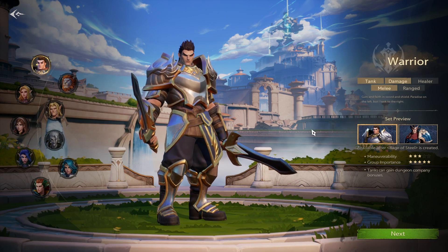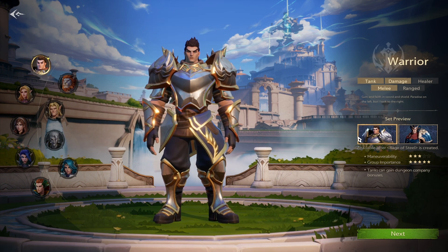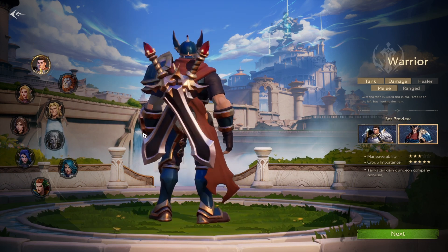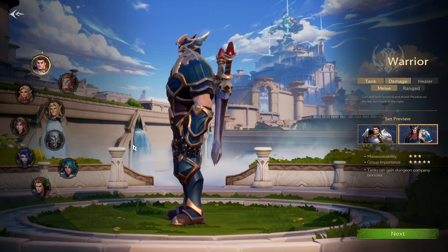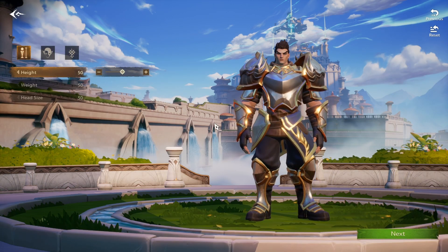Next up is your warrior. You have your tank, your damage, as well as your melee. As far as available sets, after the rage steal is created, you have your typical two-handed dual-wielding warrior. Movement is 3 out of 5, which is a little bit surprising — you're typically able to move a bit more with warriors, like with charge or leaps in other MMOs. Group importance is 5 stars, so that means either they're high damage or they might have a tanking class.